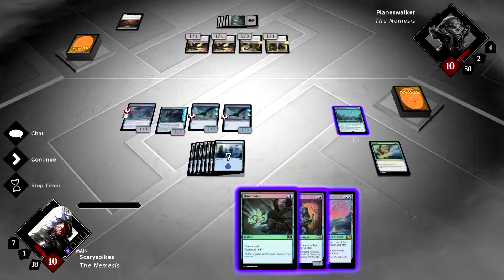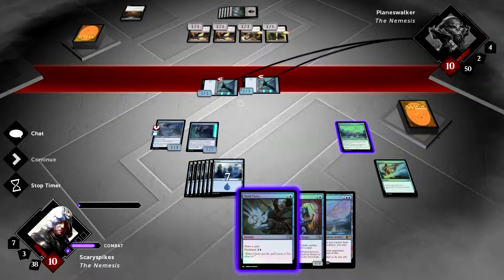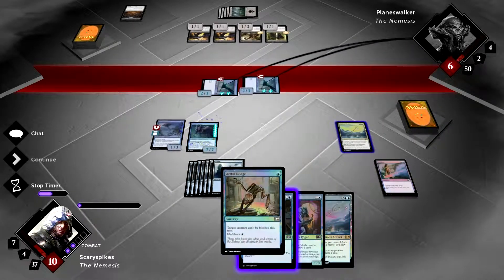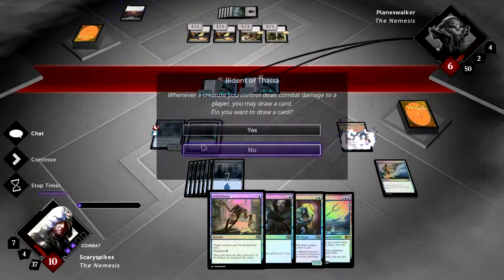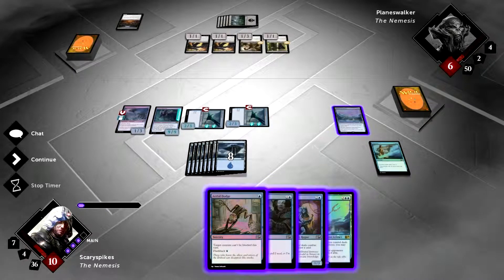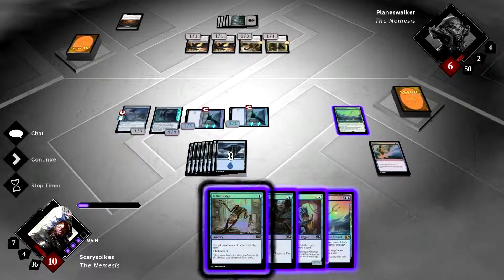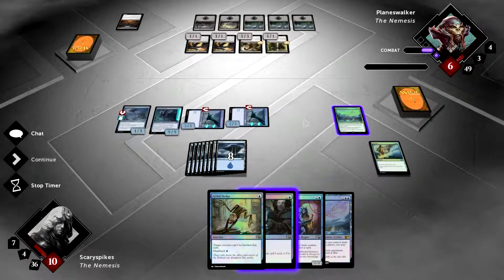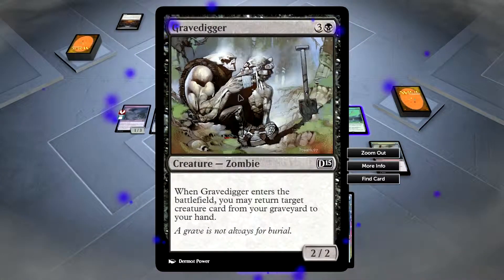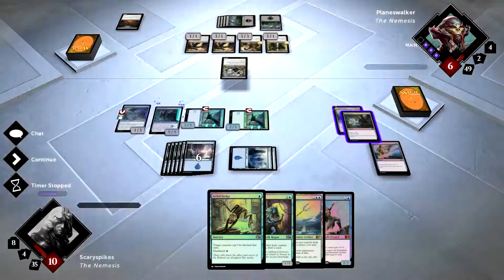We continue drawing cards and expect to win through flying damage. We attack for four in the air again, drawing cards off Bident each time and Skulker keeps growing. We pass — no reason to play cards yet. He plays a Gravedigger — in response we cast Think Twice to try to find a counterspell, then flash Think Twice back for another look. We don't find a counter, so he gets his 5/3 flyer back.